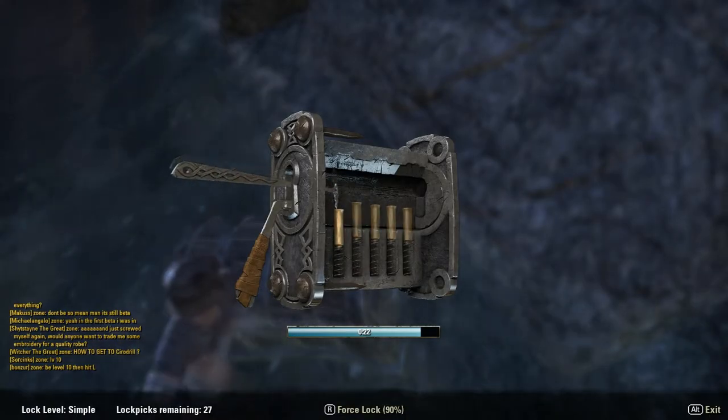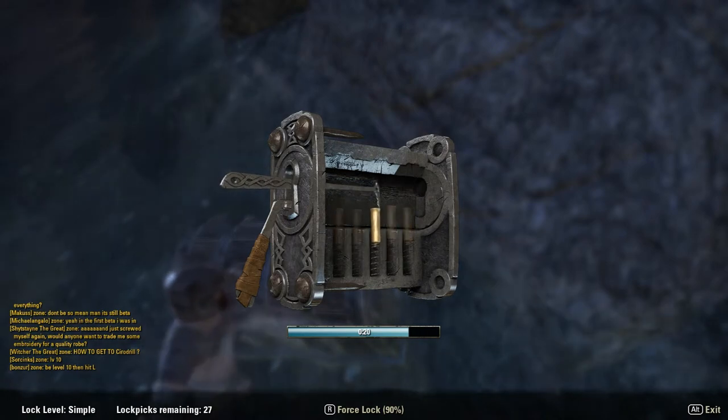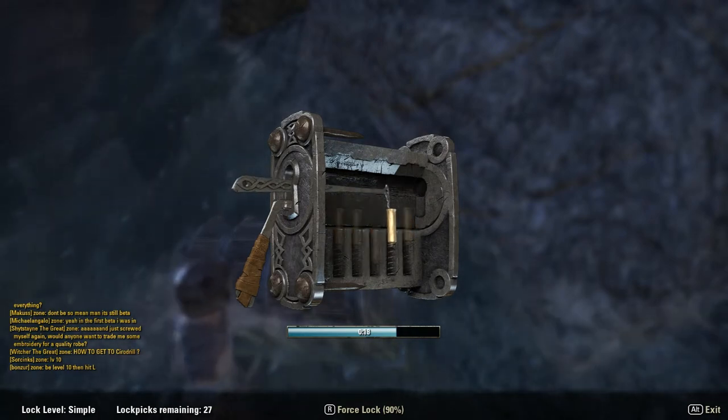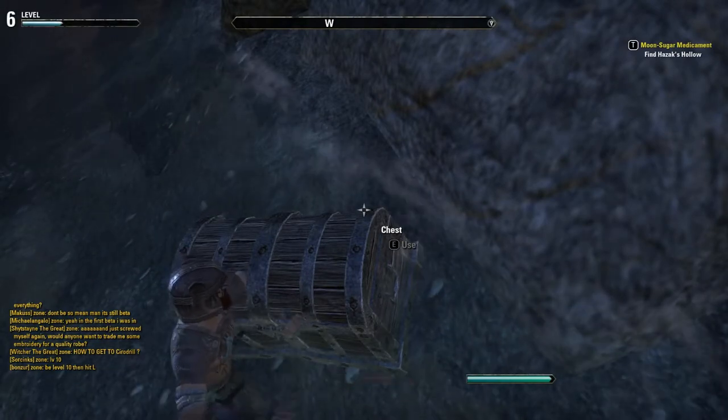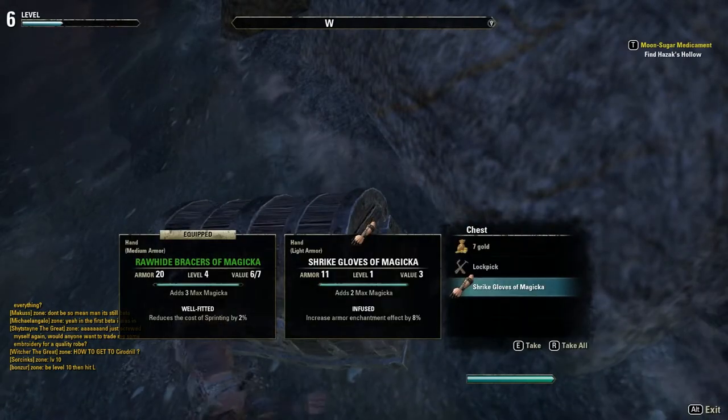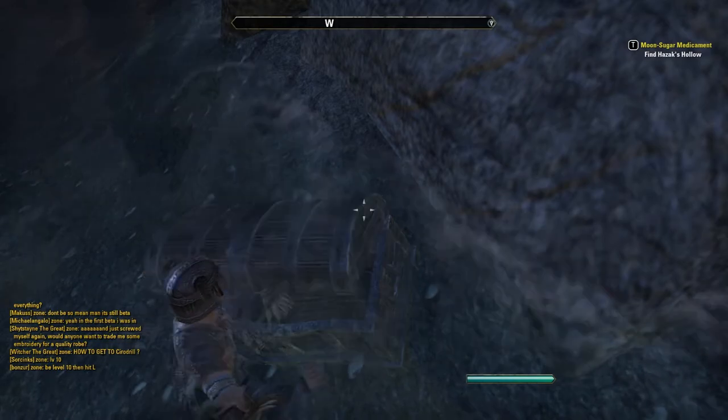The lock picking mechanic has now been simplified. Simply hold the left mouse button when the rake is over the pin. This will depress the pin until it shakes, at which point you release the left mouse button and the pin will be locked into place.